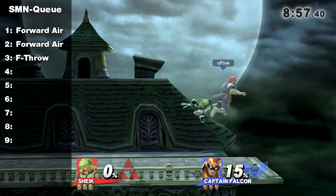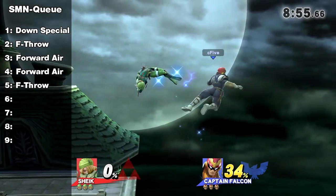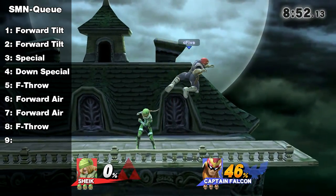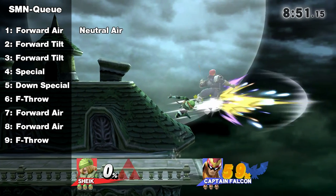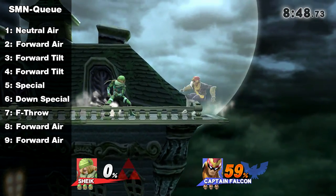The second fair is a bit weaker than the first one because it is already in the queue once, but only by a tiny bit — probably less than a full percent. After the re-grab and f-throw, the same goes: a bit weaker because it's already in the queue. The last fair in this scenario is even weaker than the second one because it is already two times in the staleness queue. Now that the queue is full, the next move Sheik hits will also be added but will remove the first forward throw from it, since it's the oldest move and there are only nine spots. Therefore, the forward throw will be less stale and a bit stronger again next time Sheik uses it.